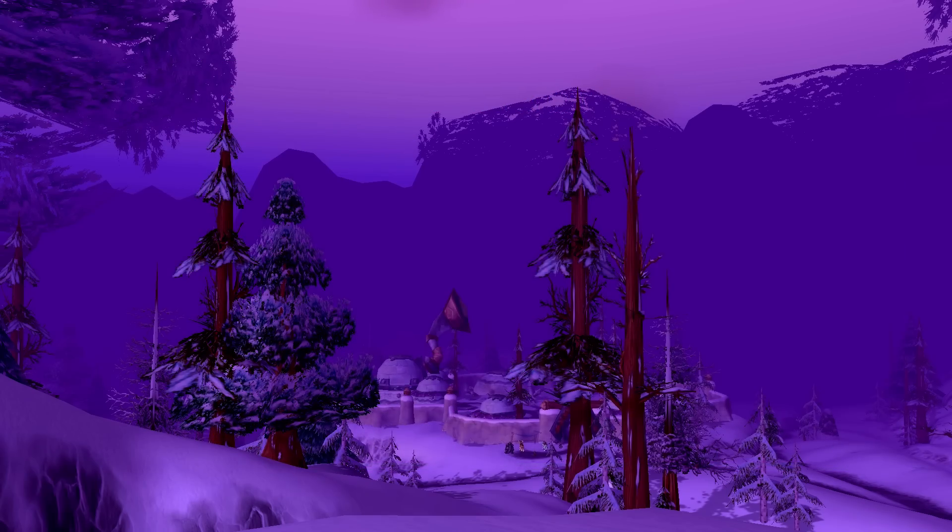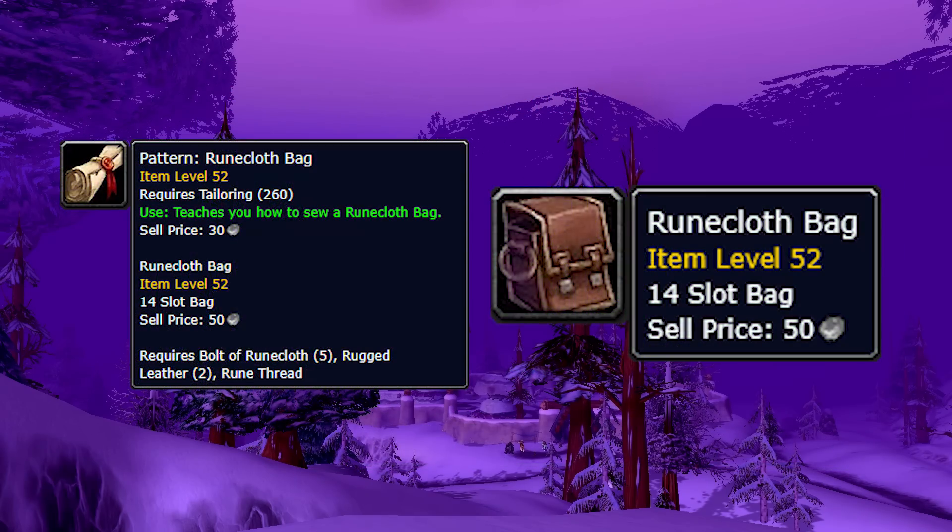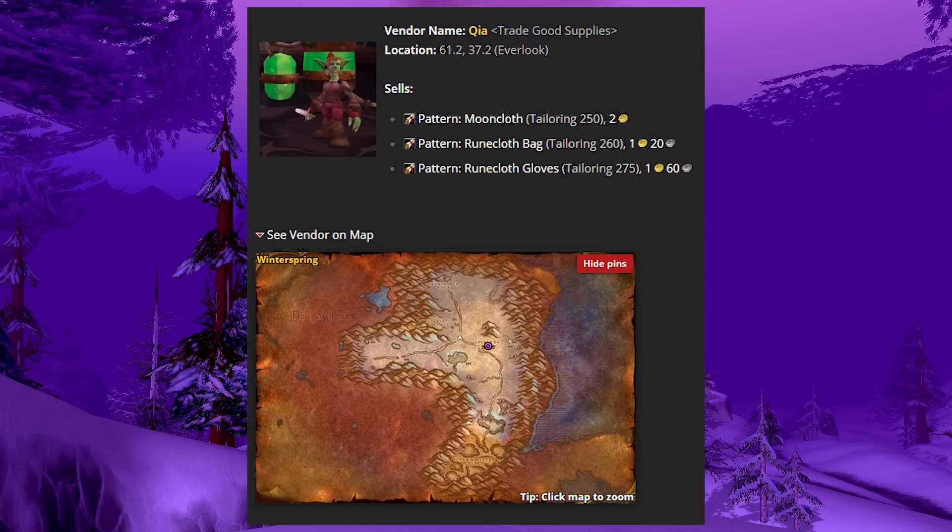Winterspring is actually a hub for a bunch of good ones. The next is the runecloth bag pattern for tailors. This is especially relevant right now because people are dying for bag space, doing so much leveling and mob grinding that they have tons of runecloth available. Being able to craft a 14-slot bag right now can be super lucrative — people have bank alts, they're leveling second characters, and stocking their personal banks. The pattern is in Winterspring at Everlook from the vendor Kia, the goblin trade goods supplier. Again, limited supply.